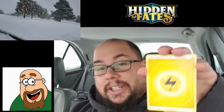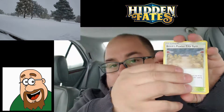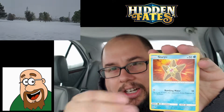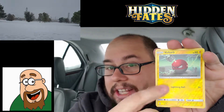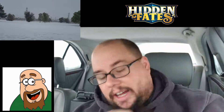We have three more packs left after this one. Lightning energy, Misty's Determination — as I throw that all over the floor — Brock's Pewter City Gym, Giovanni's Exile, Koga's Trap, Ekans, Paras, Clefairy, Voltorb — I want to pull that shiny — and a Lapras non-holographic. Three packs left, let's do this!